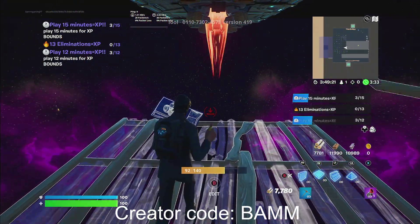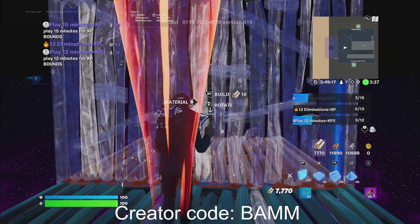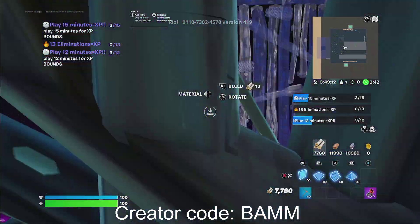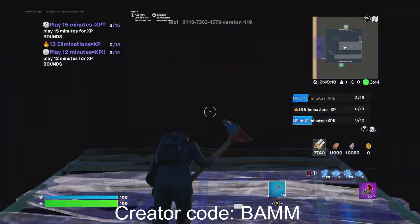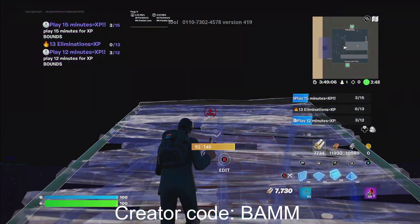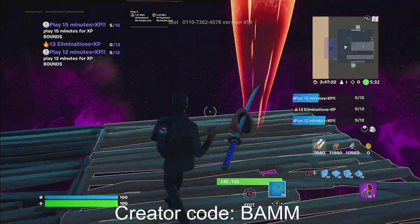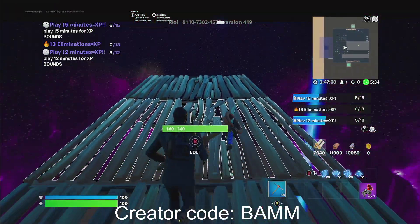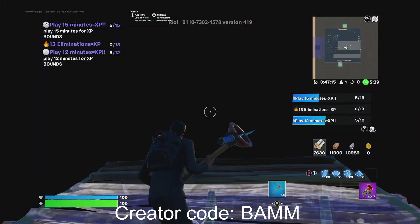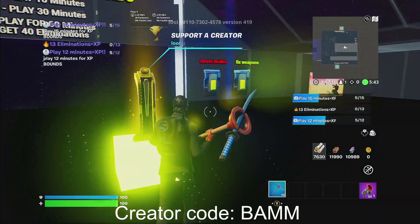Alright guys, now I'm at the top and I just want to show you. You guys are going to see this thing right here. Once you get to this thing, you guys want to go ahead and count 1, 2 — I'm going to have to break this — 1, 2, 3, and on the ceiling right here. You guys are going to be right under here, and you're going to build 1, 2, 3, 4 stairs and 4 floors. Then you're going to jump up, build a stair, look around, and right there there will be a secret room XP. Go ahead and get that — it's going to give you some really nice XP.